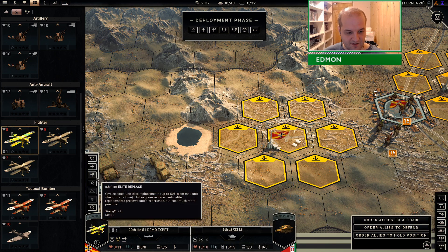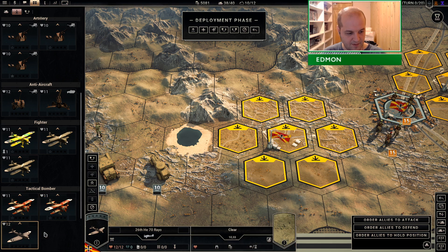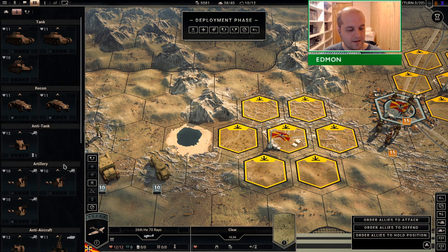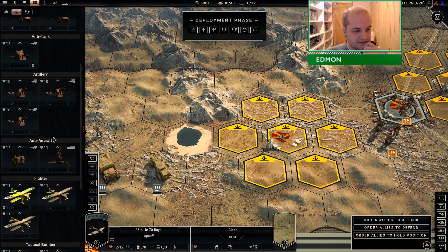Aircraft are just so incredibly inexpensive at this phase of the game that there's really no harm in doing elite replacements for all of them. Okay, we're done. Isn't it interesting - the scout cars are actually the ones that are hoarding EXP right now, it's kind of funny to think about.